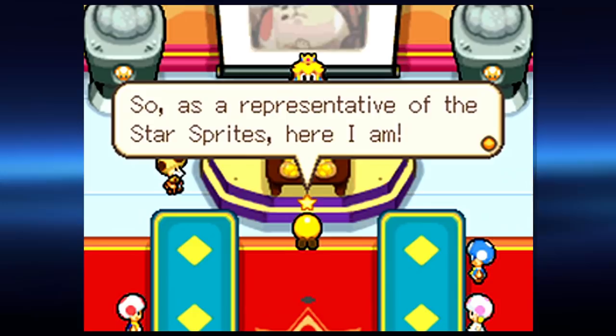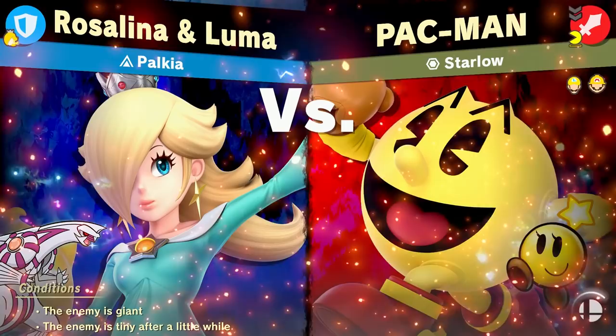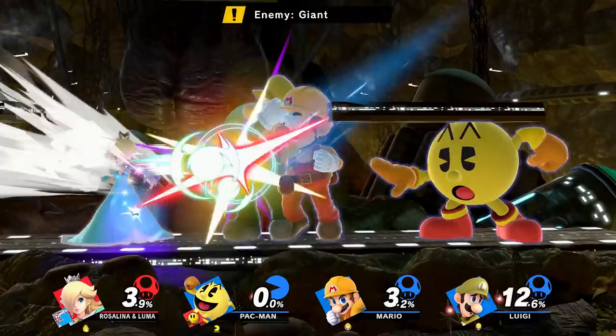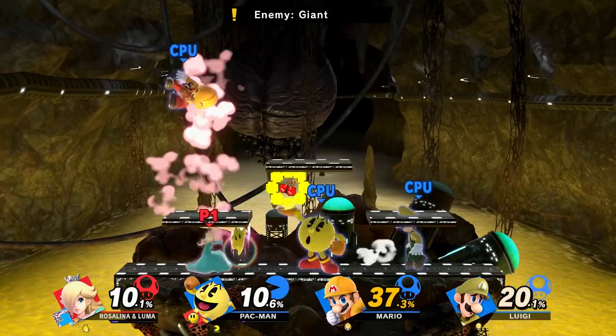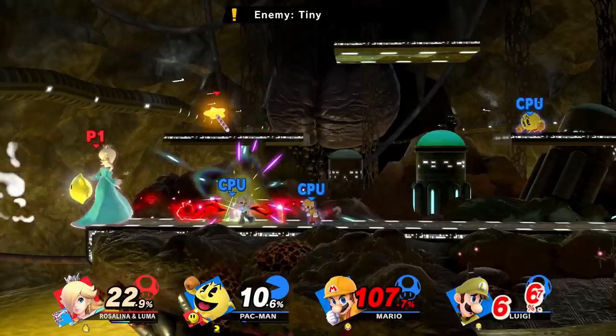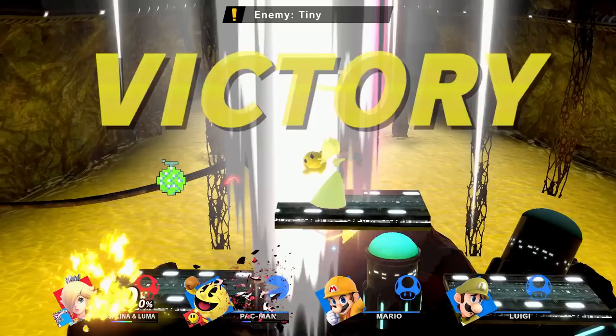Spirit number 108 is Starla. Starla is a star sprite who aids Mario and Luigi, first debuting in Mario and Luigi: Bowser's Inside Story. She serves as a guide while also storing items and gear for the brothers, and even helps out Bowser and Peach. In her spirit battle, Starla is represented by Pac-Man, because both are round yellow characters. Pac-Man is also aided by Mario and Luigi, both in their yellow costumes to match Starla and to represent how the three team up in their games. All enemies start out as giant for the fight but will shrink down to tiny size after a while, referencing how they get shrunken down and swallowed by Bowser. The stage is Brinstar Battlefield — the acid in the background could be a nod to stomach acid, with the party being swallowed by Bowser. The song for the fight is Tough Guy Alert, the theme that plays during boss fights in Bowser's Inside Story.